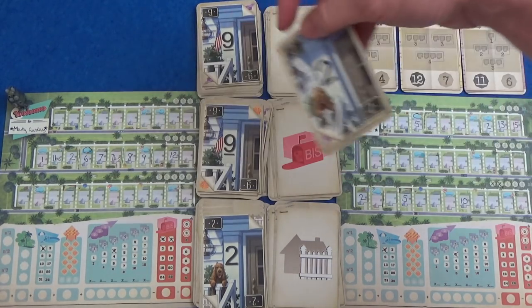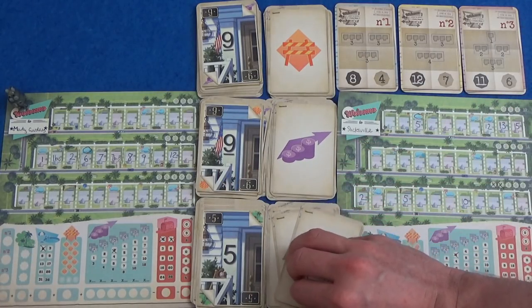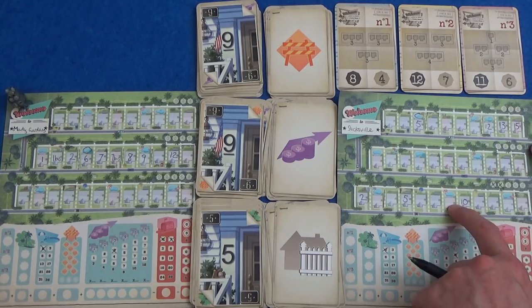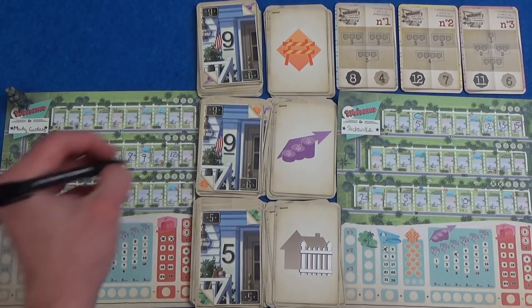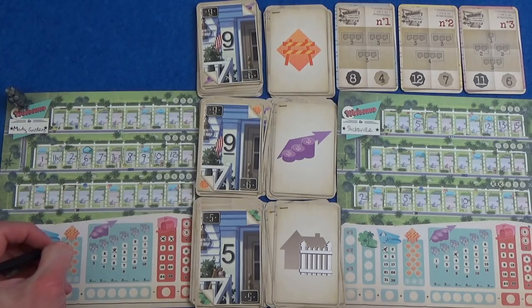Next round: we have the temp agency with a 9, real estate 9, and fence 5. It's tempting to get a 9 to put it right next to the 10, but I kind of want a pool to go there. Now Marty would have to take the temp agency if he wants to fill something in up here. I think he does though — he's just going to put a 10 up here.